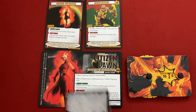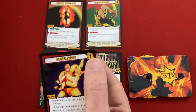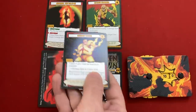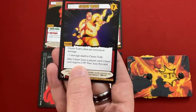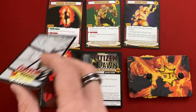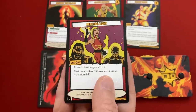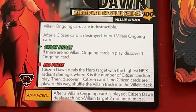Channel the Eclipse says start phase: play the top card of the villain deck - a double play. And it's Citizen Truth. His allies are immune to damage - so I can't hurt Citizen Hammer who does a ton of damage to us. He takes minus one damage from all attacks. And truth-or-dare: after Citizen Dare is played, each citizen card regains two hit points, then bury this card. So you can either have Truth or Dare - great humor there. Now for the regular card play: Healing Light. Citizen Dawn regains 10 hit points and restores all other citizen cards to maximum - but that does nothing since everyone's already at full.